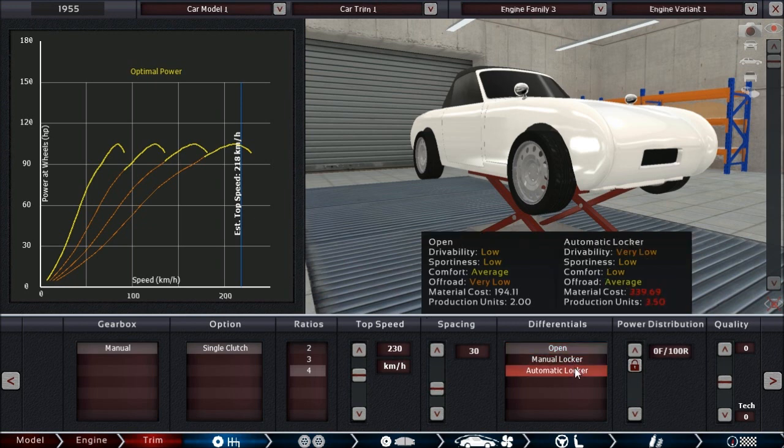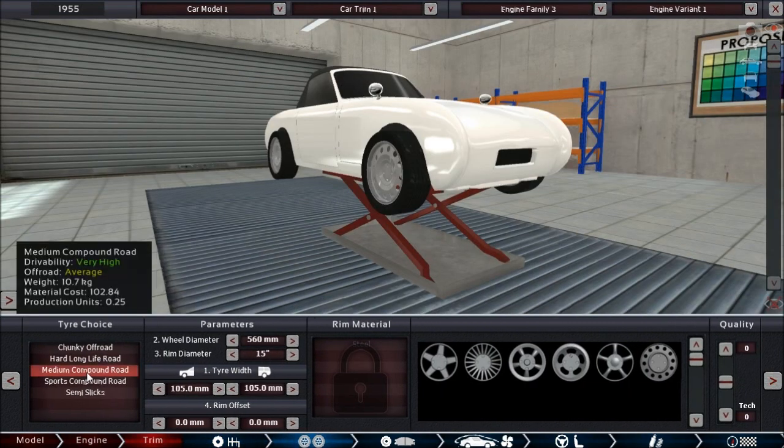For differentials, we do have a very low drivability score for the automatic locker, but considering how much wheel spin we're having, this will definitely help reduce wheel spin and thus improve drivability for the car. Let's choose that one.